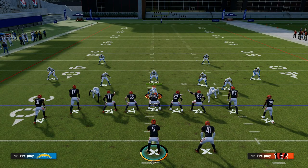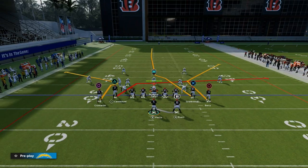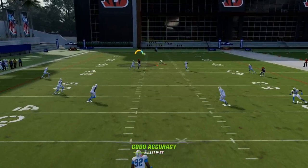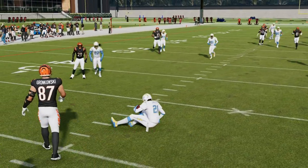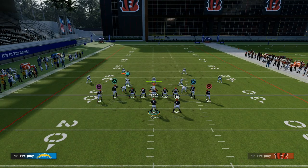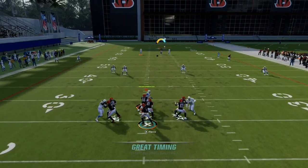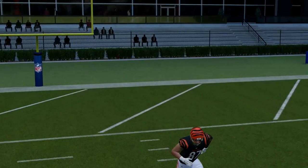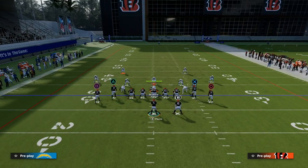One of the big reasons why this formation is so good is because of what that tight end can do in the middle of the field. When you throw that route to the tight end, you have to freeform and highball it, otherwise it will basically be underthrown. What you want to do is hold left trigger and LB, and then just throw it into the void. Sometimes the ball will go right over the top of him — really no harm, no foul — but it can be a really advantageous play.